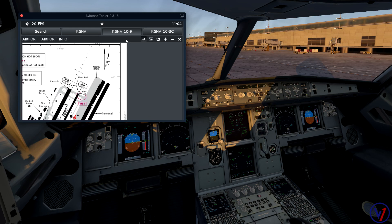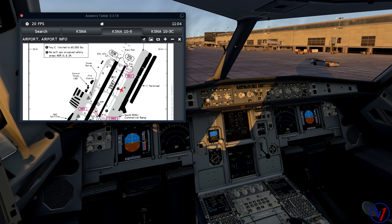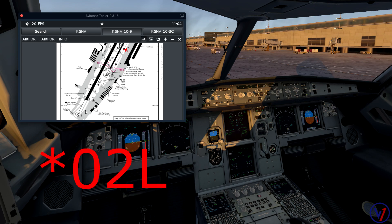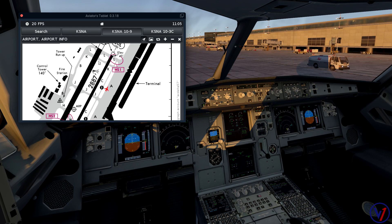For taking off at John Wayne, as you'd probably expect, taking off runway 20 Left is not going to cut it — only 2,800 feet available for departure. You will almost always depart from 20 Right. Unless for some reason you do have to go off 20 Left, you're going to get 20 Right as your runway for departure.